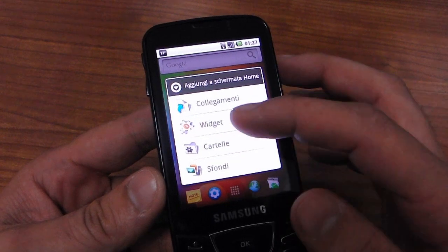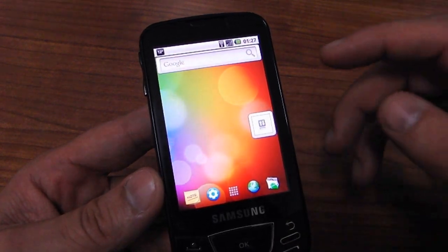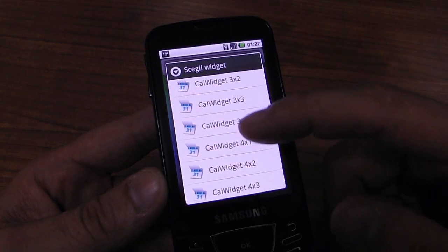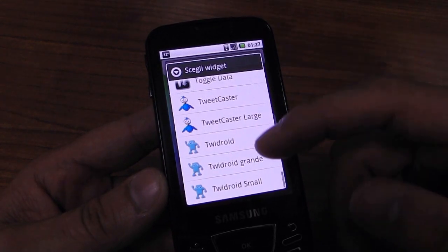You can insert widgets and folders, you can change your wallpaper. Here is the list of my widgets — there are a lot of widgets available.